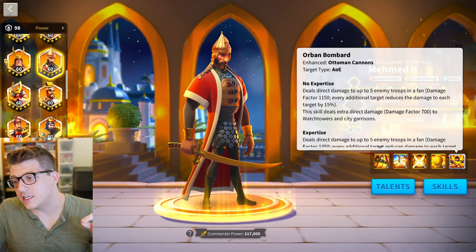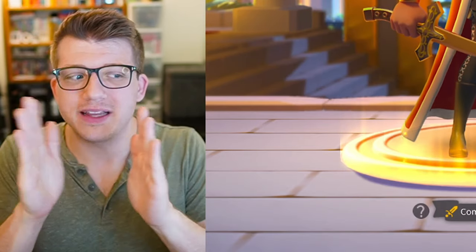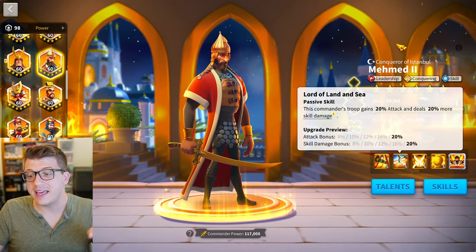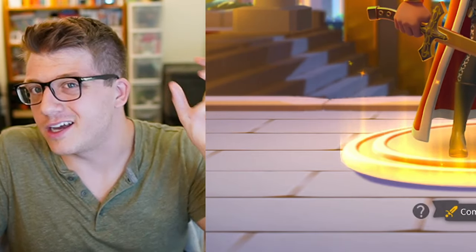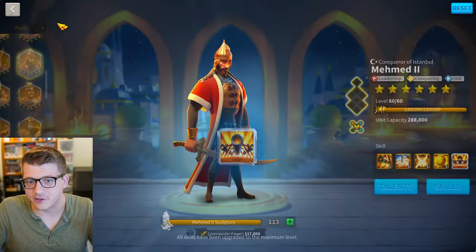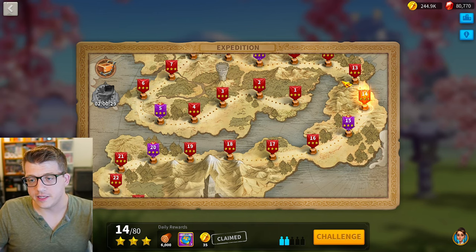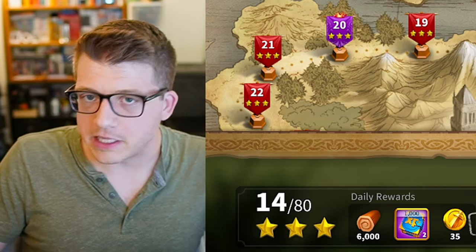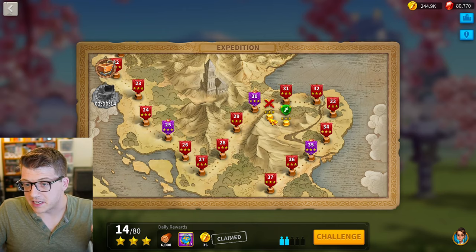Mehmed's active skill is a relatively narrow fan AOE but still very good damage factor for the early game. His second skill at five gives 20% attack and 20% skill damage — at the very beginning of the game, just unlocking these first two skills is very crucial, obviously skill-locking the first skill to max first. For all red expedition levels stack all the AOE commanders, for all purple milestone levels stack buffing and debuffing commanders, and fill the rest of your armies with your best commanders in general.